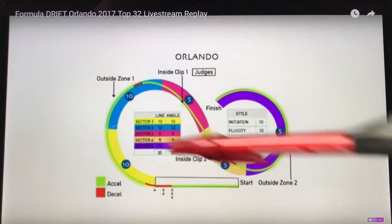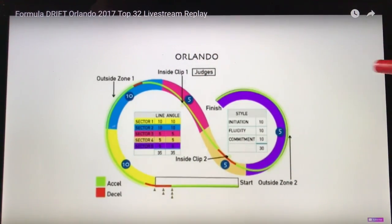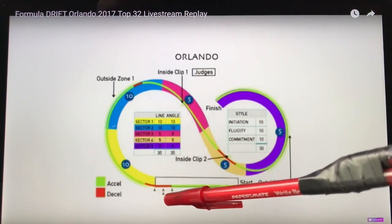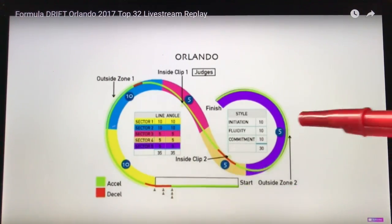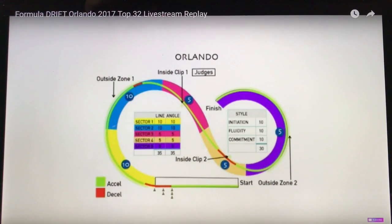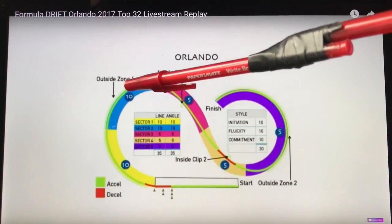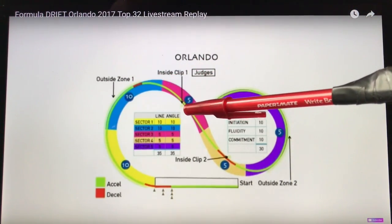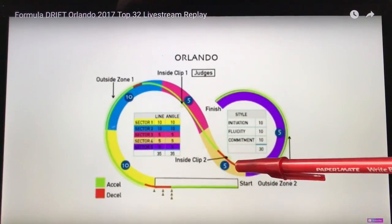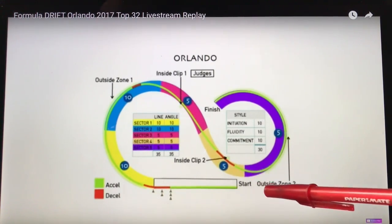The FD Orlando track is a banked track. It's basically just two turns, but it has a pretty tricky infield and a tricky wall ride. On the straightaway you're in first, second, third, fourth gear — some people are in third. You have three cones here and you want to enter by that last cone, after that it'll be a deduction. You'll immediately get on the throttle and ride the wall all the way around. Outer zone one is the entire bank all the way until the end. You can do a quick brake and drive into interclip one.